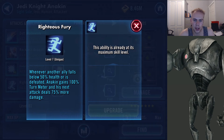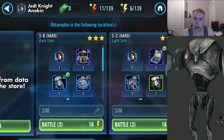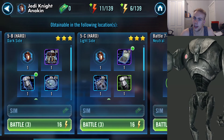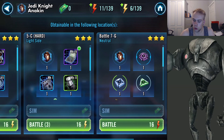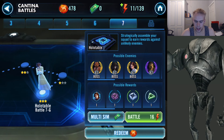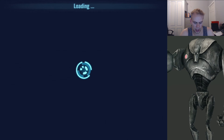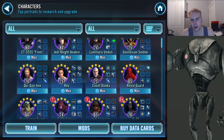Finally, Righteous Fury: whenever another ally falls below 50% health or is defeated, Anakin gains 100% turn meter and his next attack deals 75% more damage — which is just awesome. Now I'm going to show you where to find Anakin. You can find him in 5B Hard Dark Side, 5C Hard Light Side, and if you can get all the way to the end of Squad Cantina Battles, you can farm him in battle 7G Neutral, right at the end. Took me a while to beat, but once I did, farming Anakin became incredibly easy.